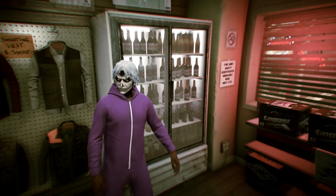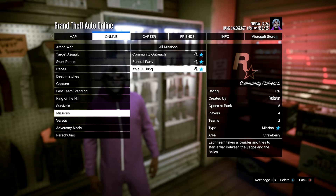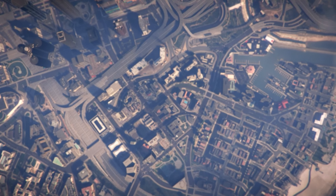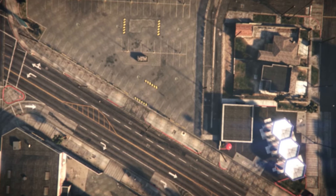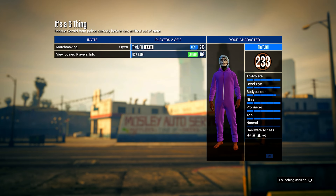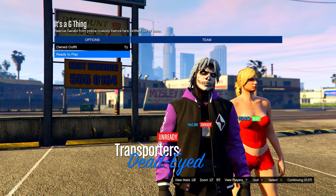Open your pause menu, go to Online > Jobs > Play Job, and this time go to Bookmarked, then head down to Missions and start up It's a G Thing. You'll need to bookmark it first — the link is in the pinned comment. In the job menu, set clothing to Play Our Saved Outfits, invite anyone, and start it up. Then go to Owned Outfit, scroll one to the right, and ready up.